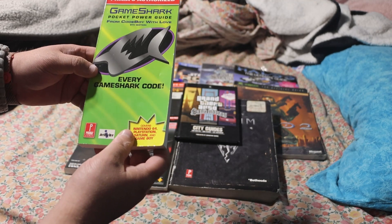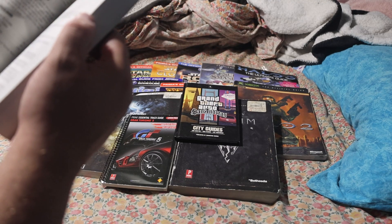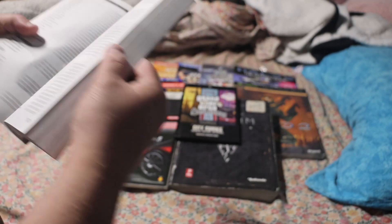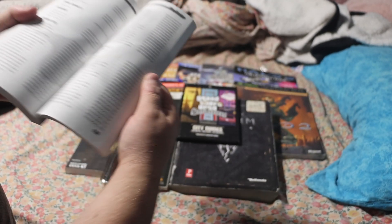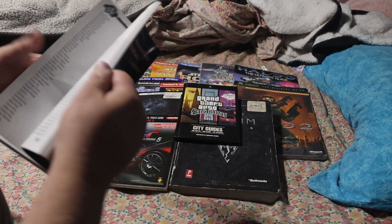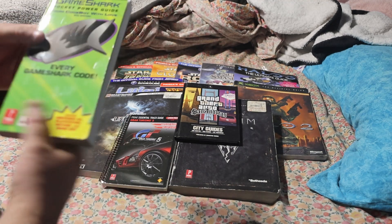Anyway, we got GameShark — you know, every GameShark code for the Game Boy Pocket, I think. What's it got in here? Oh no, it's got N64, Game Boy, Saturn, and PlayStation codes. That is pretty cool. This is like the fifth edition. Got some cool stuff — Rage Racer, Reload, Road Rash — yeah, a lot of cool stuff in here.